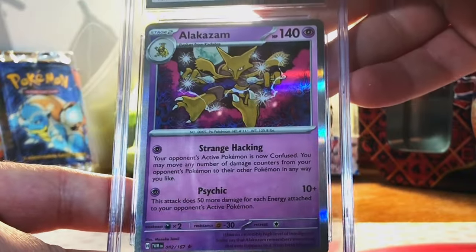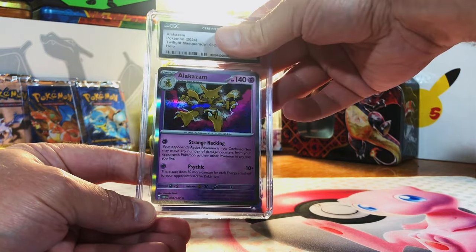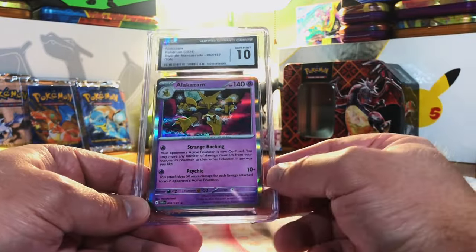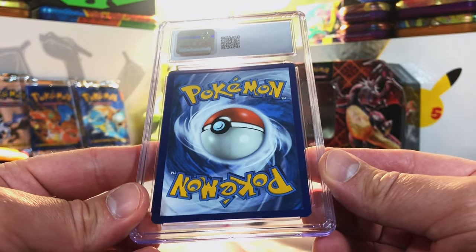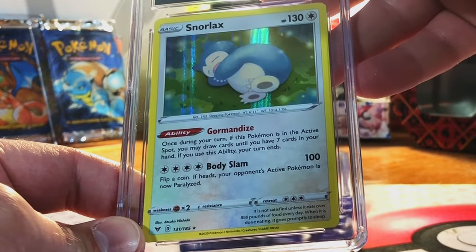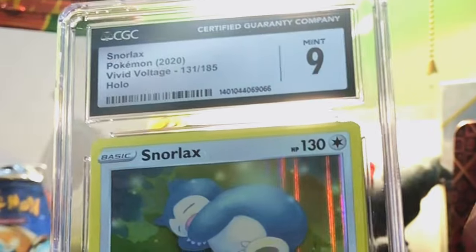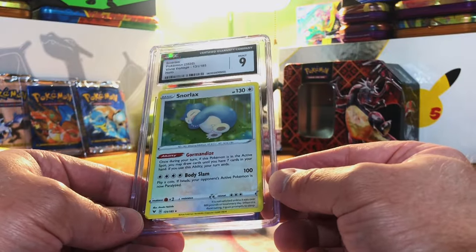Alakazam Holo Rare from Twilight Masquerade — also one of my favorite Scarlet and Violet Holos. I mean 9.5 or 10. Gem Mint 10! Love the Hisuian Arcanine and Alakazam both being Gem Mint 10s. Next up is the Snorlax Holo from Vivid Voltage — love Snorlax. I'm going to be conservative and guess 9 or 9.5. It's a 9 — fair grade. I just love this artwork — it's simple but I just like it.